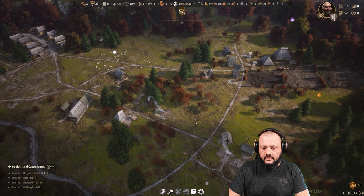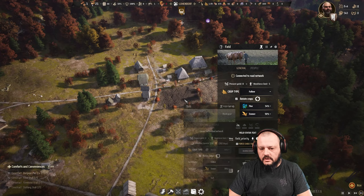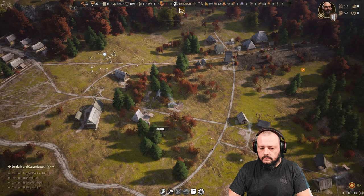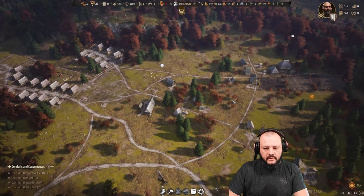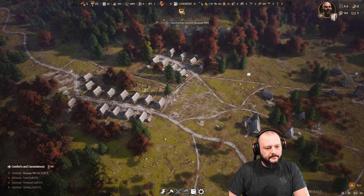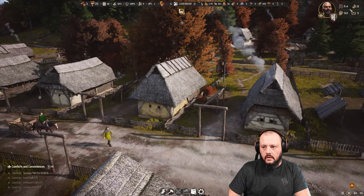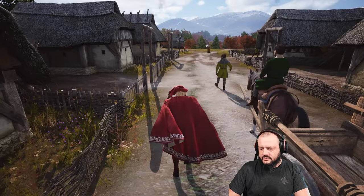We're already overflowing in that large granary — son of a biscuit. We're fallow on two fields; barley is next year. Two hundred and thirty grain — good lord. We're going to be drunk for years. We're getting leather coming in and we've got a trader now. Let's see if the trader stops and takes a look at our goods. Hello sir, would you like to take a look at our fantastic goods? We've got some exquisite leather.